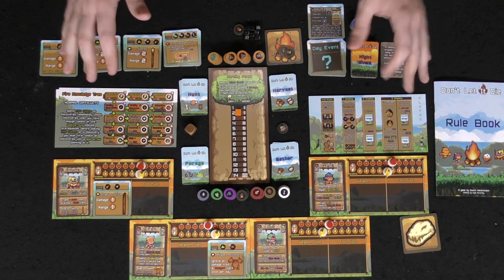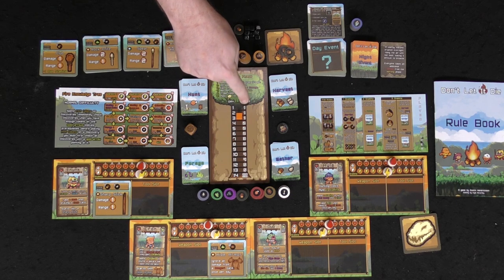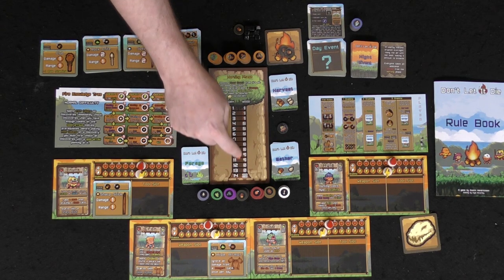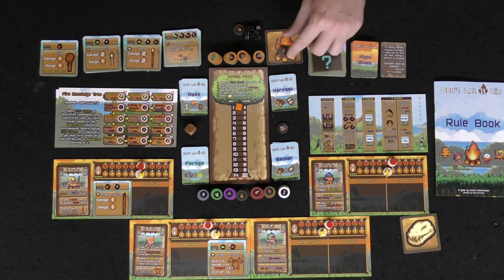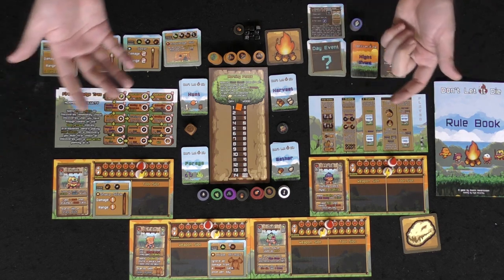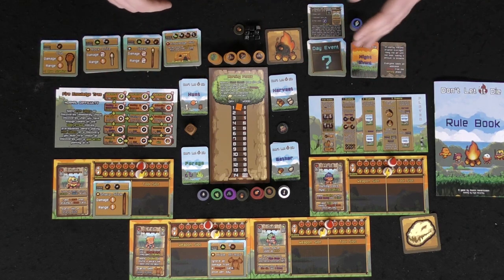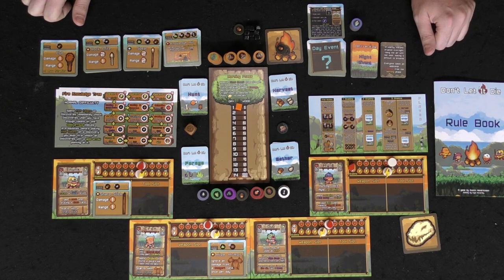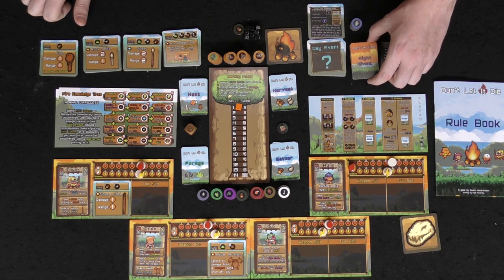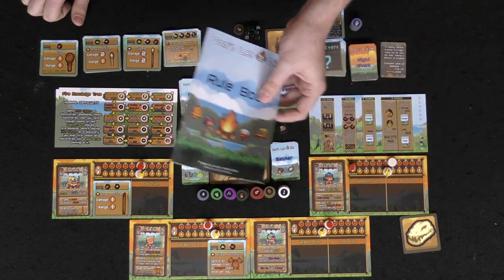That is the basic idea of the game — fairly simple in how it flows, but with a lot of options and choices. As rounds progress, the fire cost increases: one wood, then two, three, four, five — and at the end of round 14 you simply lose. If no wood remains on the fire, you also lose. Like the show Survivor, fire is life — it's what you need to survive. Players can die too; if their health hits zero from battling beasts, morning phase damage, or night events, they're out temporarily.